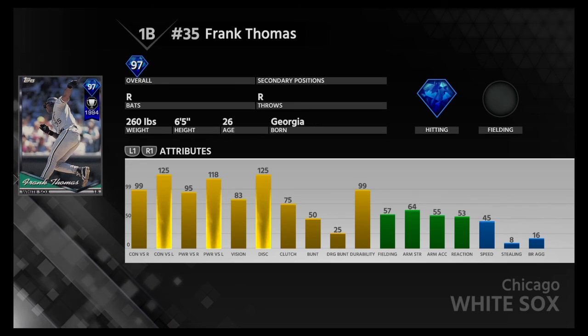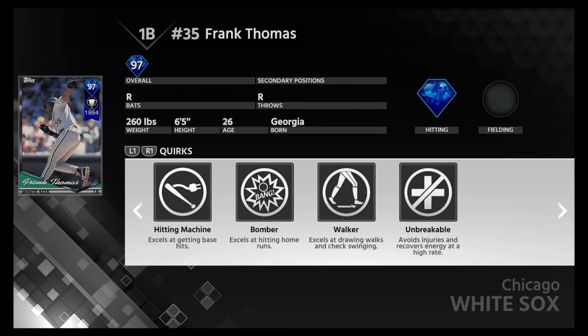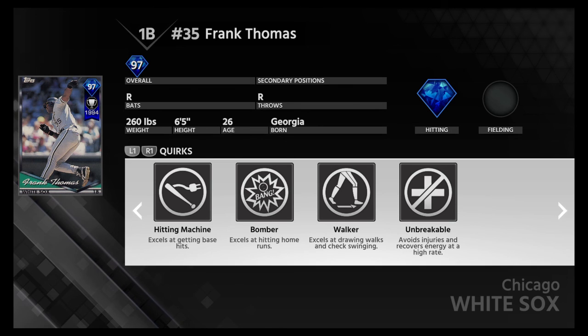Honestly, if I face this guy in ranked seasons, I'm walking him — unless there's nobody on. Hitting machine — excels at getting base hits. Bomber — excels at hitting home runs of course. Excels at drawing walks and checking swings. Avoids injuries and recovers energy at a high rate. What a card.